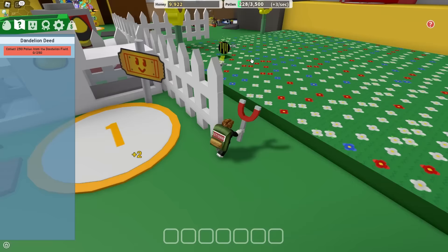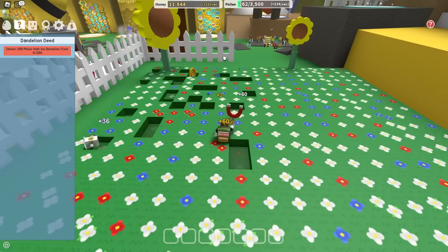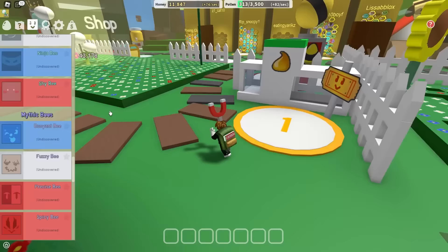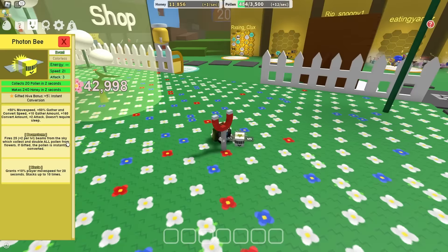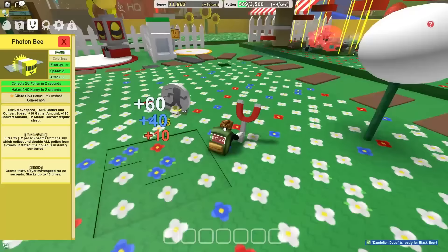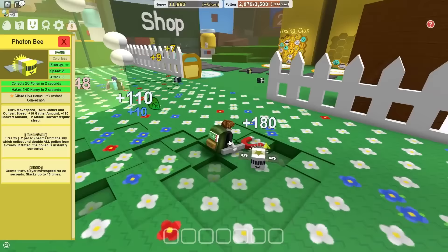Beam Storm! You better not freaking disappear. If this token disappears - Yo! Wait, that is so OP. And all that honey went straight into my inventory. My backpack didn't fill up at all. How does that work? Oh, it says if gifted, the pollen is instantly converted. So since my Photon Bee is gifted, my backpack does not fill up at all, but all the pollen that Beam Storm gets goes straight into my inventory. Let's go, bro.